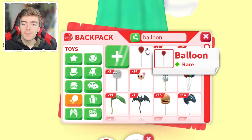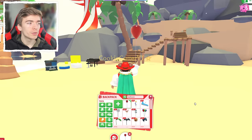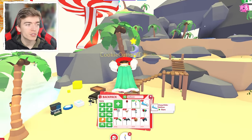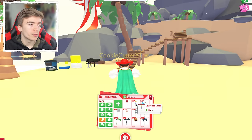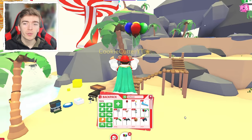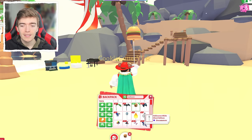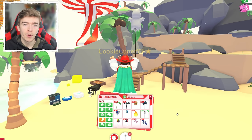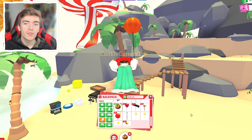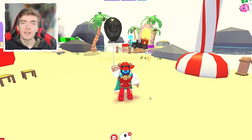The next set of rarity items are balloons, and believe me there are a ton of different balloons. Every single balloon when equipped allows you to jump a significantly higher amount than you can without one equipped. Each balloon gives you the exact same jump height, so having a special balloon isn't going to give you any added bonus. The only difference is how cool it looks while you have one equipped.